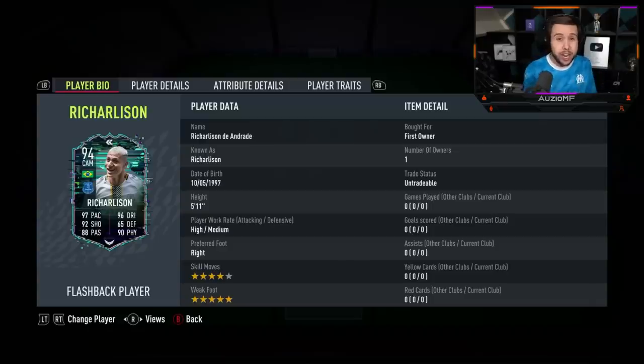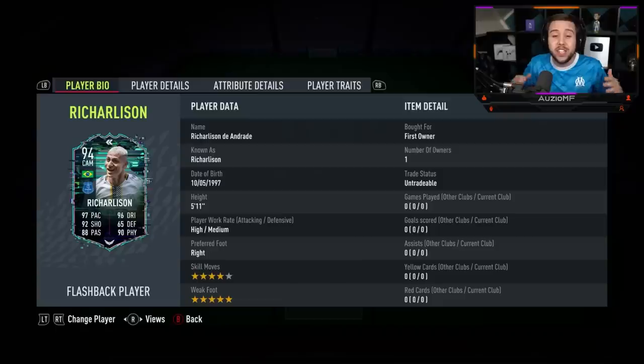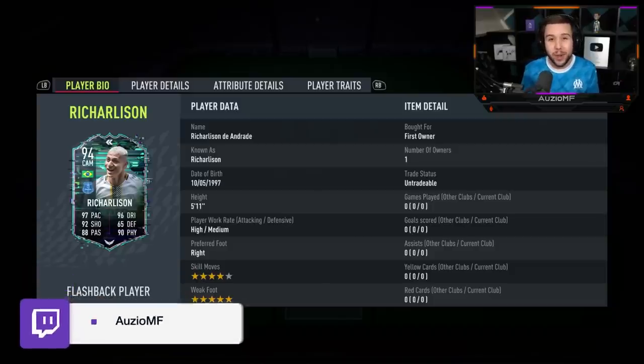This is actually a flashback to his shapeshifter back in FIFA 20 and he is looking amazing. He has got 97 pace with 96 dribbling, 92 shooting, 88 passing with 90 physicals. He's a 5 foot 11 player with high/medium work rates, 4 star skill moves and a 5 star weak foot.